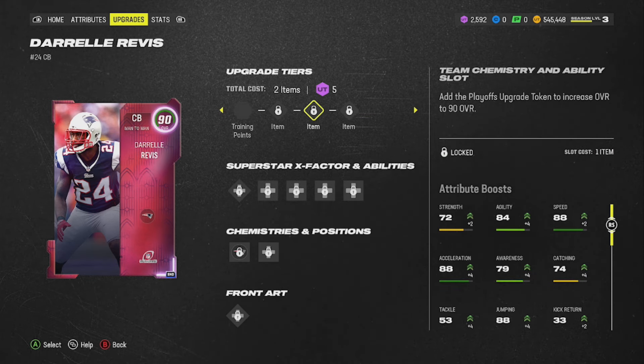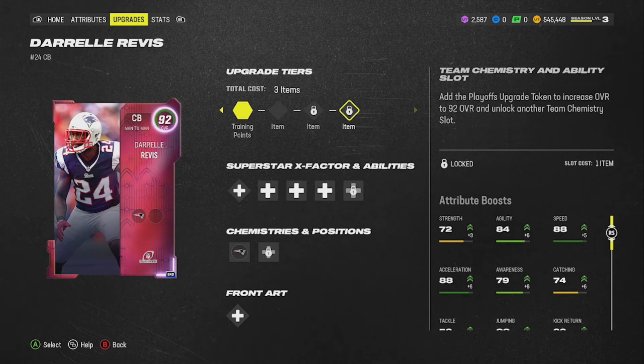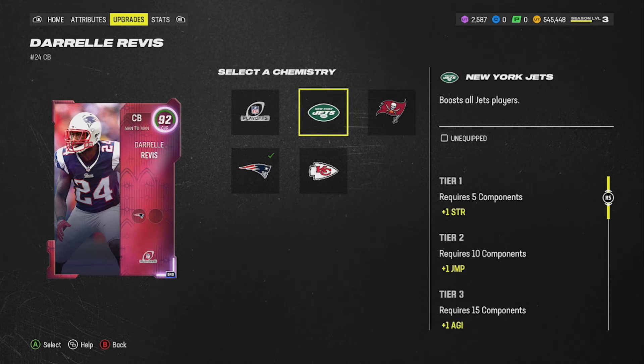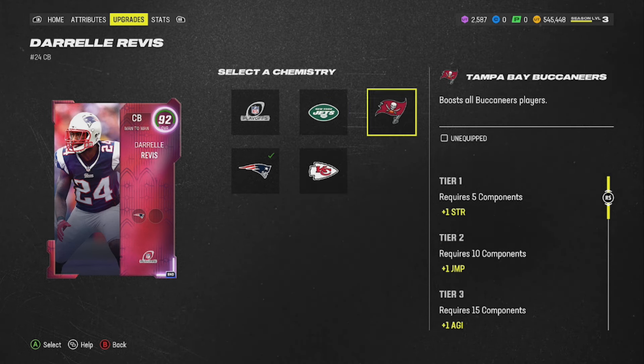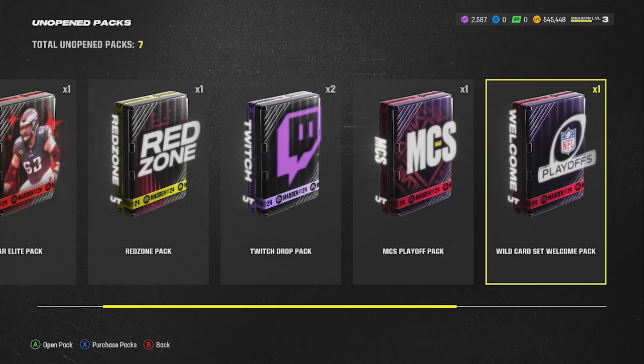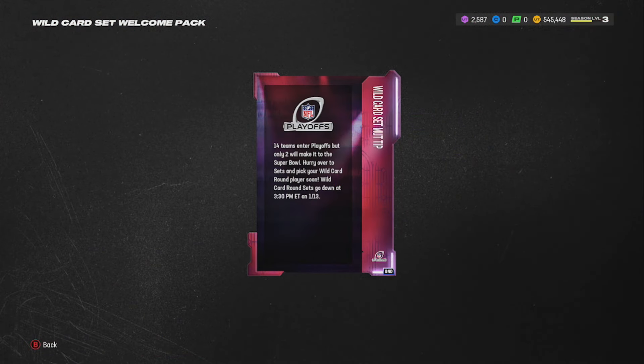It takes three tokens to get Revis all the way maxed out. I showed you guys two of the tokens - both through the challenges. The other token: where do we get that one from? He also played for the Buccaneers and the Chiefs. I believe the last upgrade for him is actually going to be in the field pass itself.